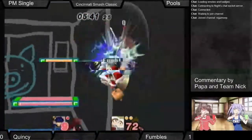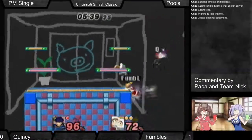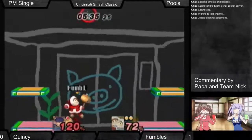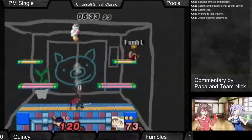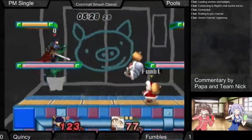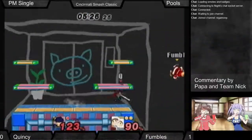He's alive! There it is! That was disgusting — that was amazing! Down throw, footstool, to forward tilt and forward air! Almost with a kill. Insane. Fumbles is insane — so creative for this character, it's really just a pleasure to watch.